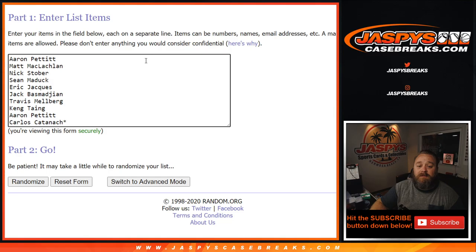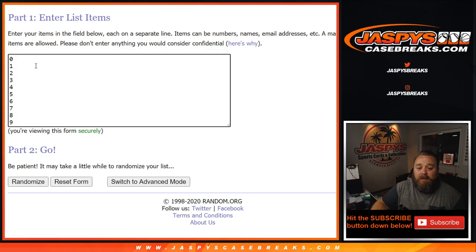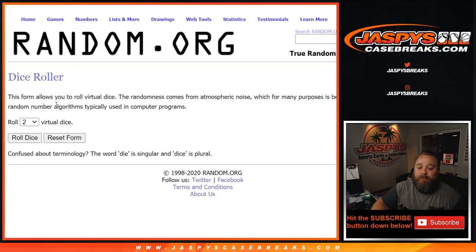So here is our list of customers, from Aaron down to Carlos, and our list of numbers from zero down to nine. Dice roll to randomize both lists and pair them up.